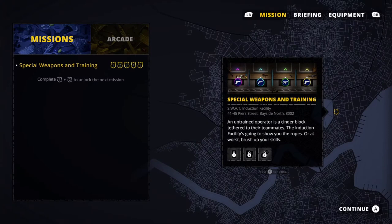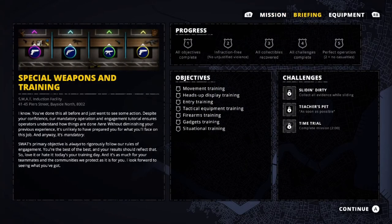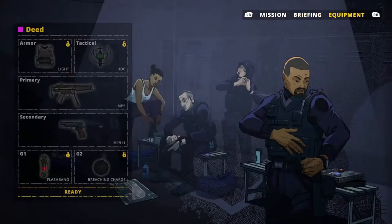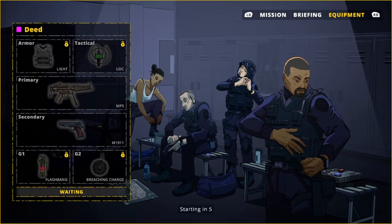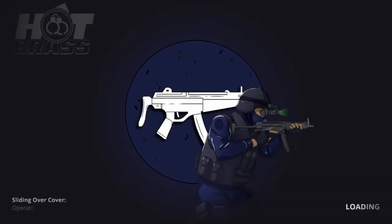Our first mission is going to be training — giving us the lay of the land. This is showing us what we're going in with: primary weapon, secondary weapon, flashbang, breach charge, some light armor, and a tactical camera.